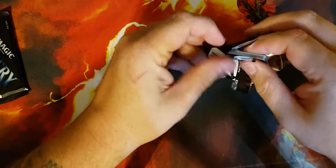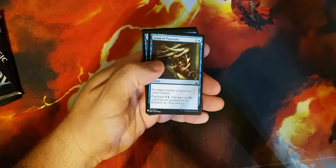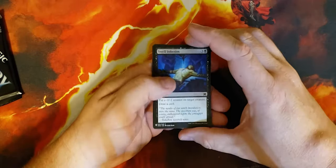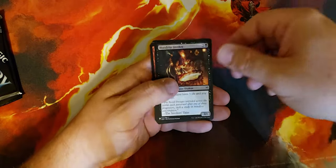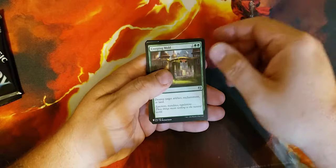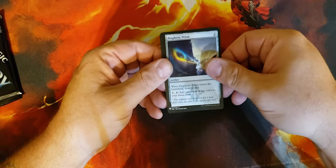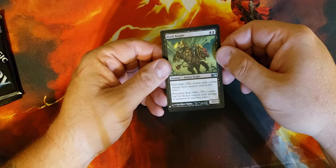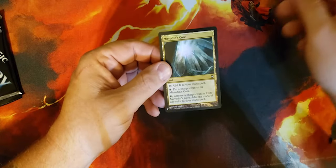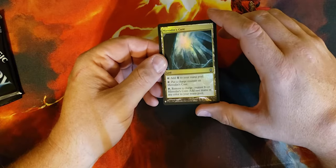Two packs left. Veteran Swordsmith, Cathar Companion, Grasp of Phantoms, Thrummingbird, Viral Infection — that's the kind of card you want to see with the coronavirus going around. Bloodrite Invoker, Keldon Halberdier, Sulfurous Blast, Creeping Mold, Lay of the Land, Bituminous Blast, Prophetic Prism. Black Knight — first strike, protection from white. Boros Reckoner. Meriden's Core — nice foil. Add one to your mana pool, put a charge counter on it, remove a charge counter from Meriden's Core, add one mana of any color to your mana pool.